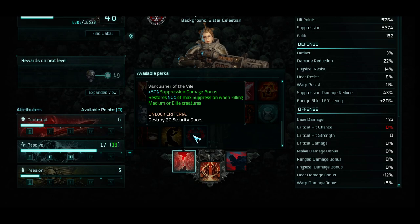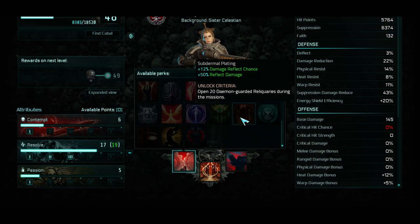Even though this is a generic talent, I think Subdermal Plating is worth noting. Remember, Stoic Defense said Reflect and Reflect Damage, so you can definitely stack this with Stoic Defense. Keep that in mind.